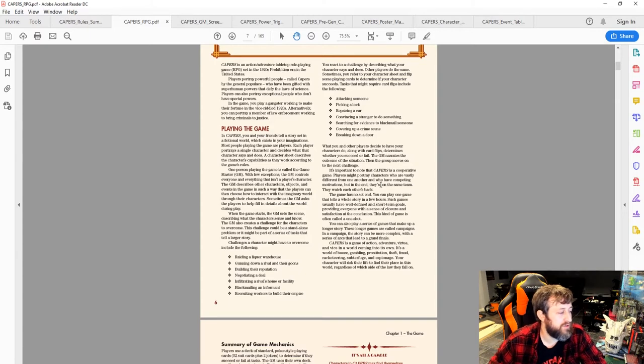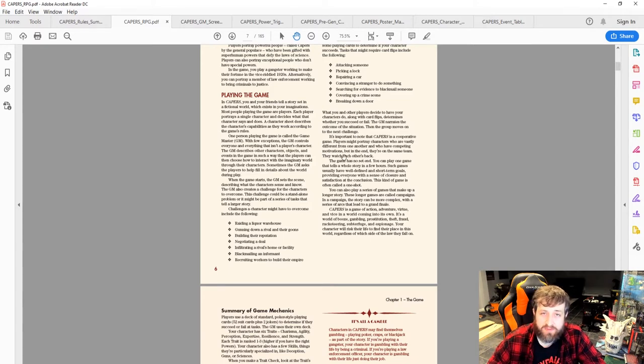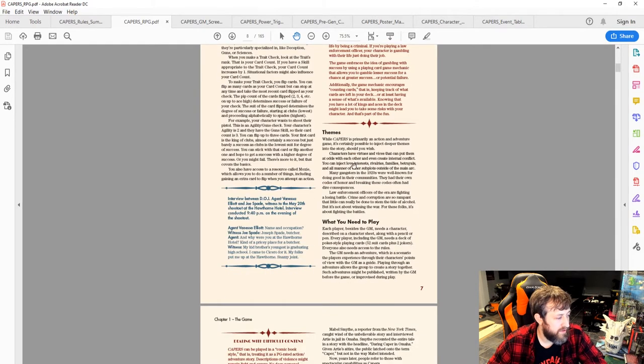You can also choose not to play a superhero and instead play a physically exceptional character — someone above average in physical capabilities but not quite super. The game needs a Game Master. You need 52 cards in a deck — all face cards and number cards — plus two jokers: the good joker and the bad joker. You have six traits: Charisma, Agility, Perception, Expertise, Resilience, and Strength, each ranked on a one-to-three scale.